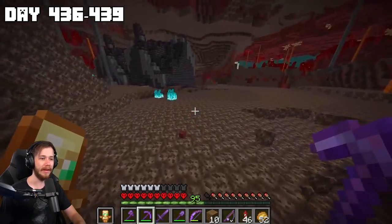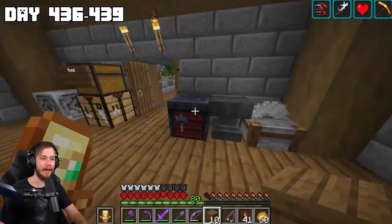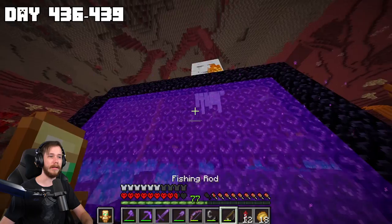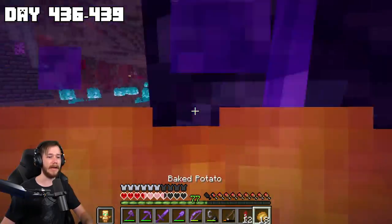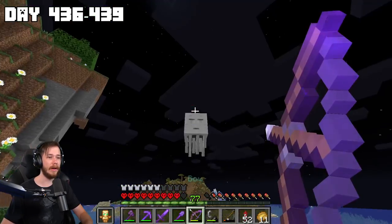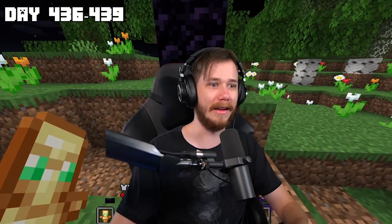For capturing the ghast, the best place is definitely the soul sand valley. Wait — I don't have Soul Speed on my boots, that's going to take priority. Good thing I do have the piglin bartering station. Best strategy is to build a really big portal, light it up — bada bang bada boom. Now I just gotta hook the ghast in here. Please stop hitting it like a brick wall — don't shoot yourself. Got him through! Now let's go to the other side. Finally — that was a lot of work.